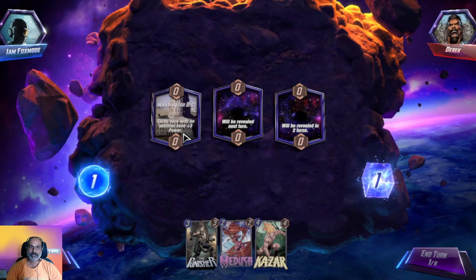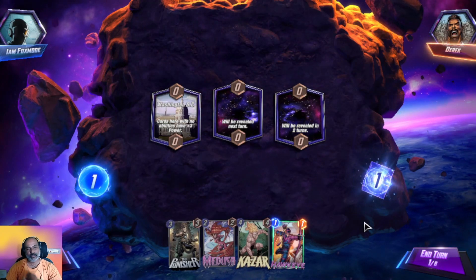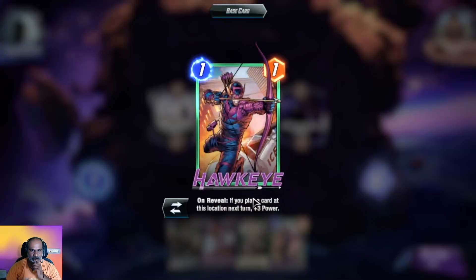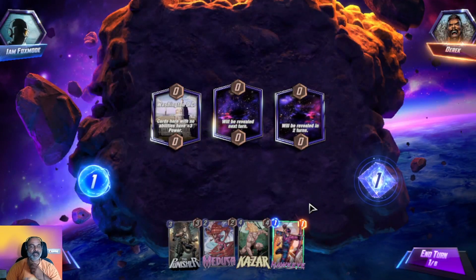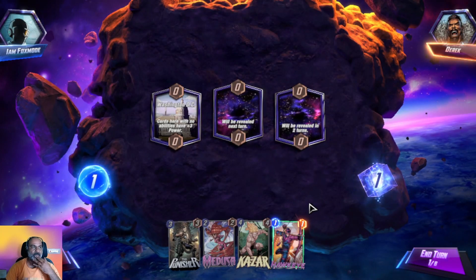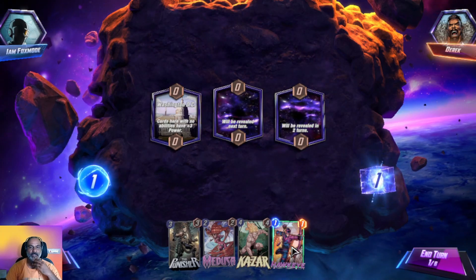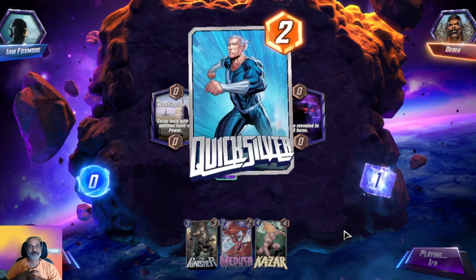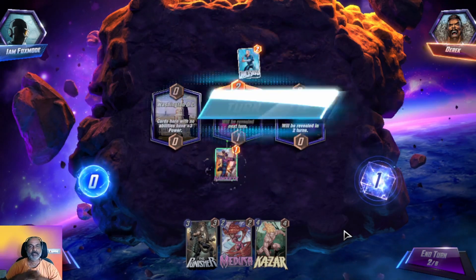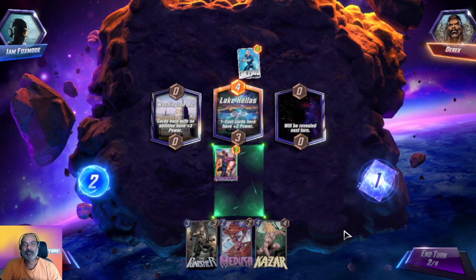Cards here with no abilities have plus three power — that's nice. That means Quicksilver can benefit. But we didn't get Quicksilver here. Let's go to the middle line and hope for luck. He should have placed Quicksilver in the first line — he would have gotten plus three power.